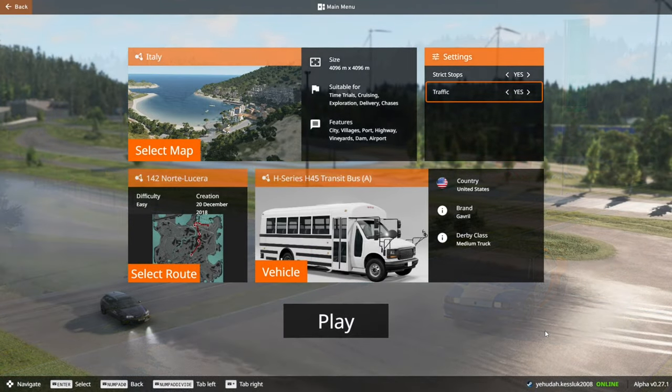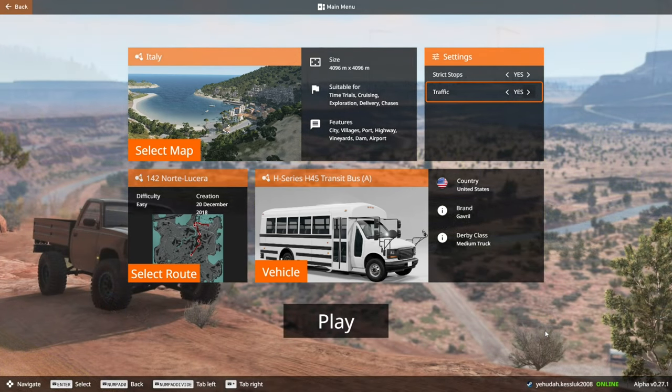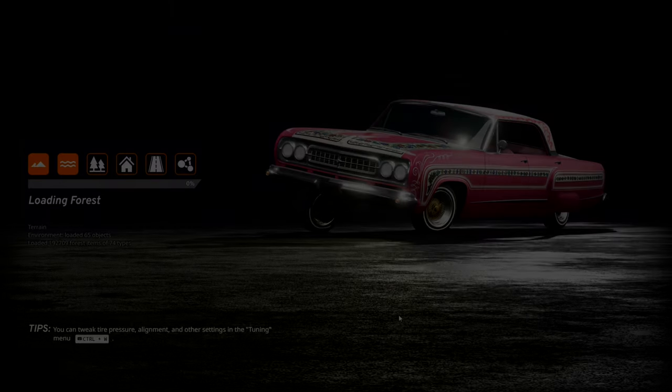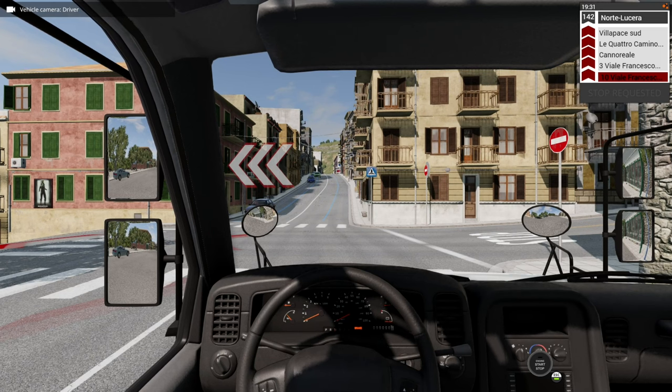What's going on guys? Welcome back to BeamNG Drive - it's been a long time but we are back. We're going to go through scenarios and also do the bus route. I got the new mod they released in the in-game modding - it's the A-series 45 transit bus, basically found in the bus section. When you load it up it just loads up real nice.